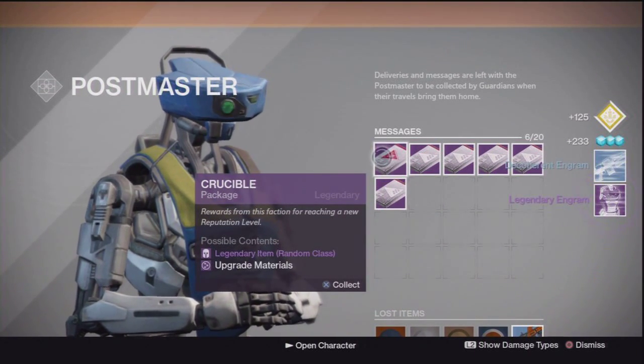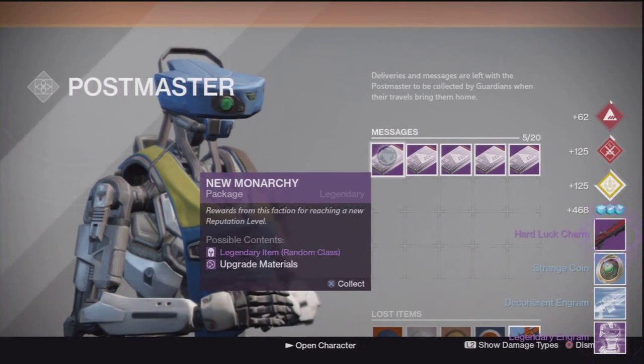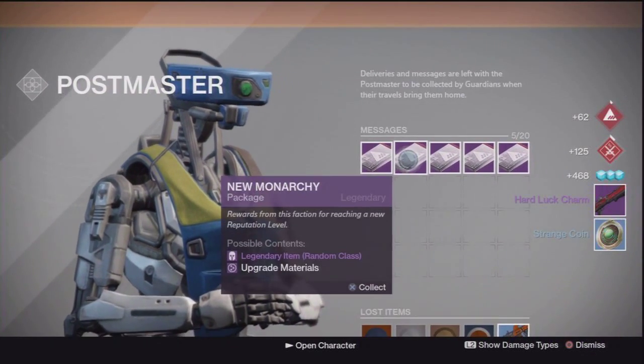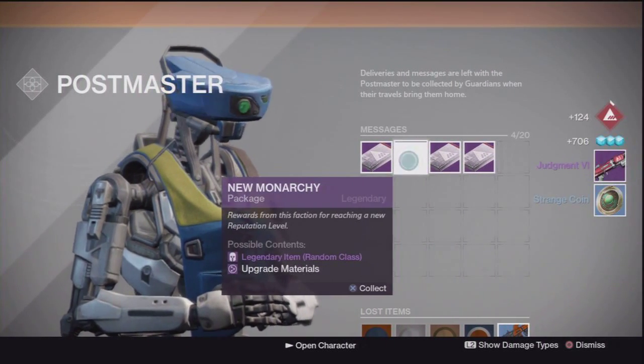Oh, a legendary! Not bad. Got Heartless Charm and a Strange Coin. Alright, here we go, let's go from the middle — Judgement, Strange Coins.